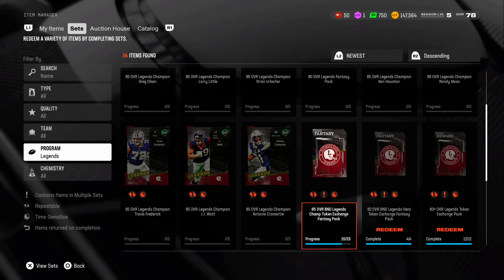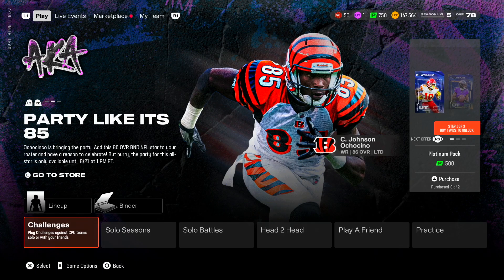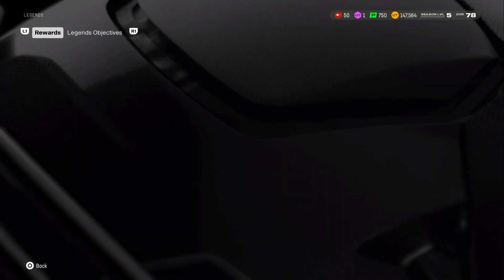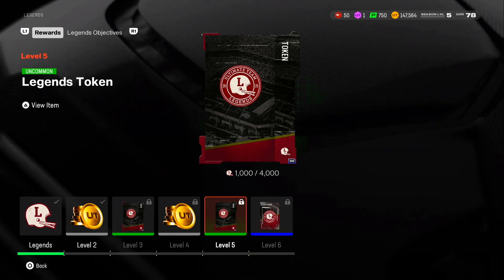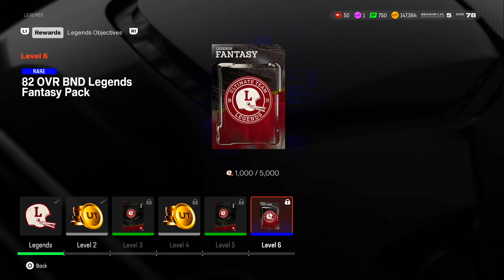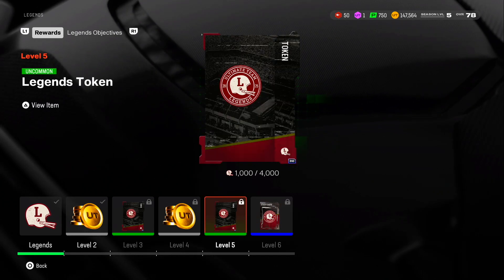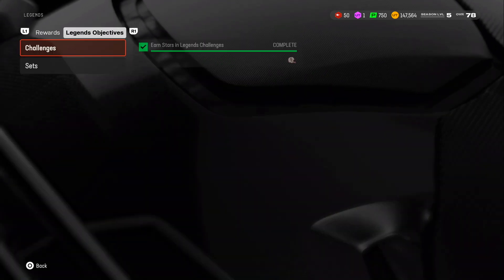So I did get Matthew Stafford out of a pack - pretty good right there. If you go over here to Legends in the field pass, there are two potential tokens. 22 should actually be the max amount of tokens you can get right now.